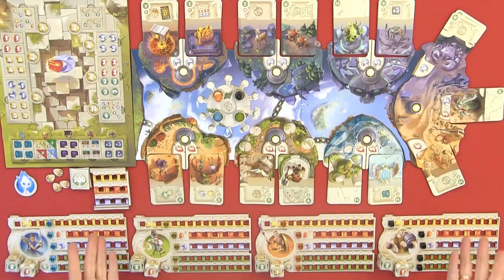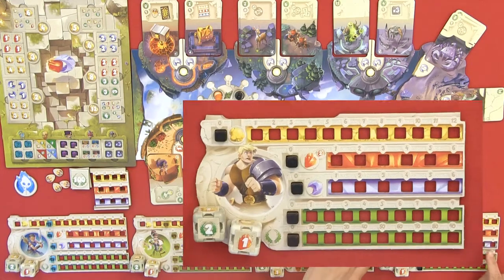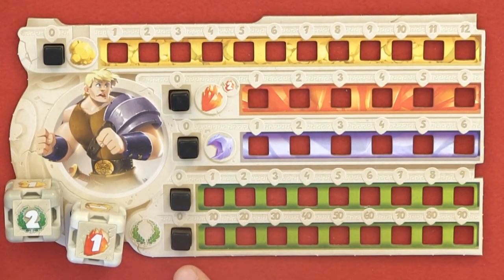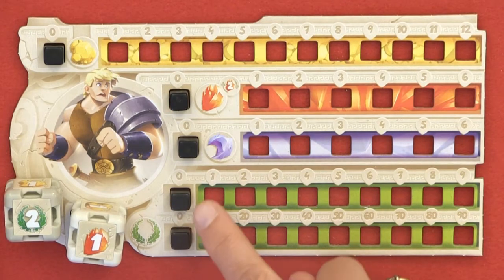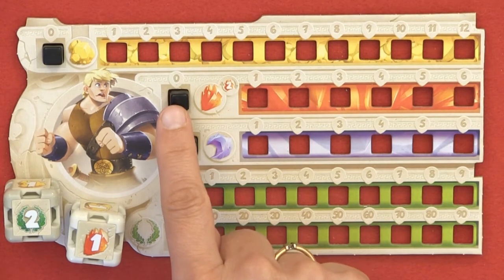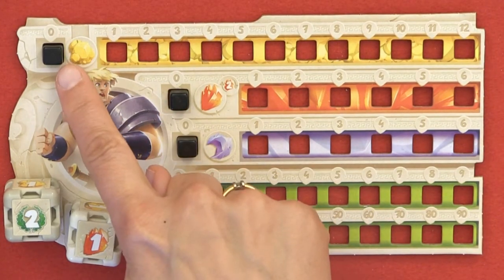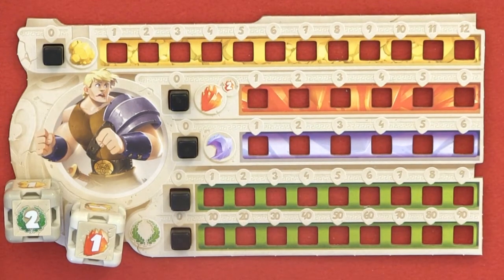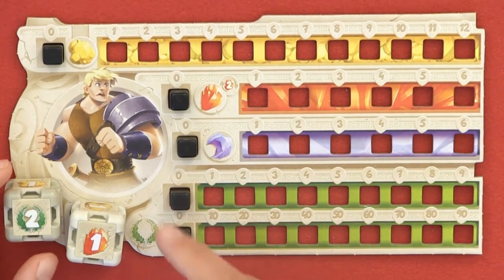Here we have a full setup of the game. Each player will receive a player board with five cubes. You will place all the cubes at level zero for the victory points, for the blue area which is the moon, and for the red area which is the sun. The gold is depending on each player's order in the player count, how much gold they will start with.